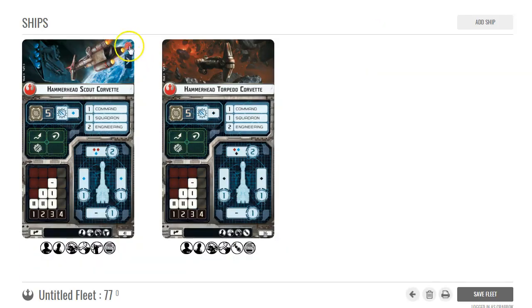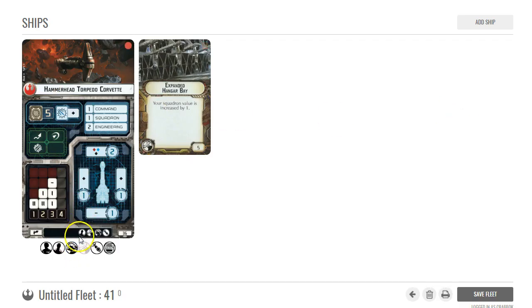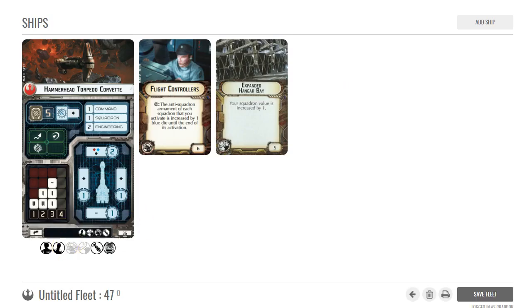We think of boarding parties for hammerheads, but I could put Expanded Hangar Bay and Flight Controllers on one. Now it's only 47 points. If Leia is my commander — and a lot of squadron builds want Leia because it's effectively a free squadron token every turn — here's a 47-point solution that can get you three squadrons a turn with Flight Controllers. If you double it you're looking at less than 90 points and get six squadrons a turn.